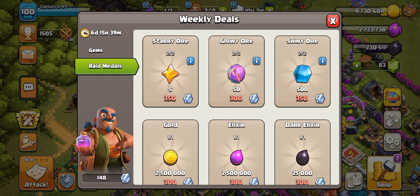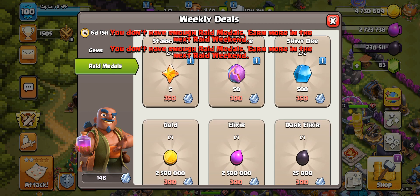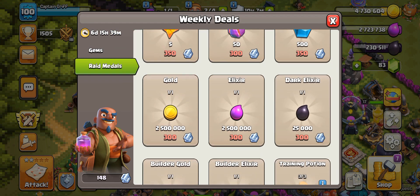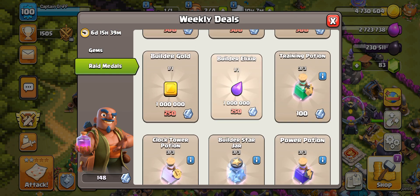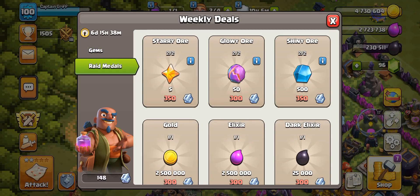From raid metals you can get shiny ores, glowy ores, and starry ores. I bought some on my mini account — sadly I don't have enough on my main account because I used mine to build the electro fibers, which are maxed out now.